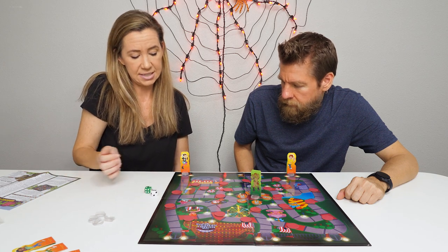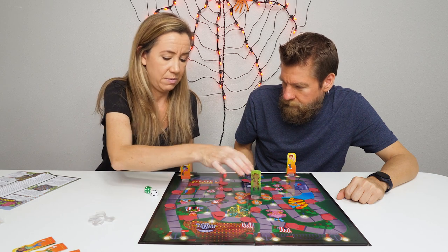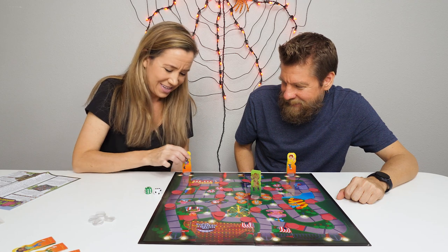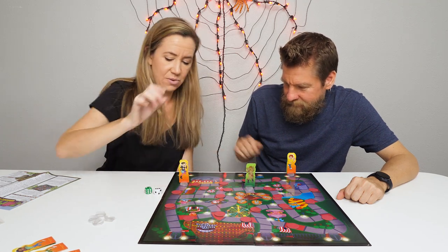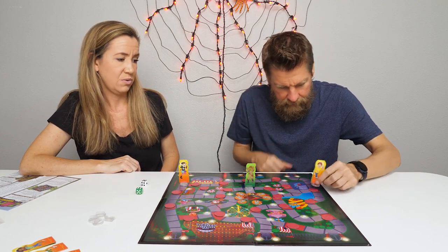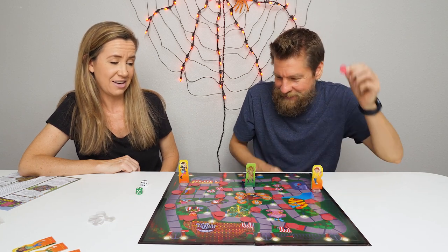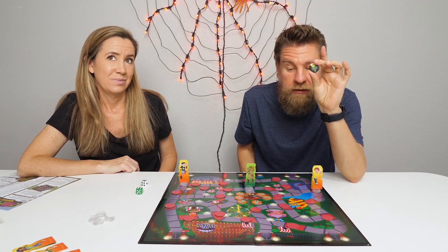I'm going to go first because I'm youngest. I rolled two, so I'll move two spaces. Then I move the zombie janitor — rolled a three, so I move him two spaces. Holly rolls five and lands on a red square. She flips it over — it's a flashlight! So you take your first flashlight. If you land on a flashlight again, flip it over and just leave it on the board.